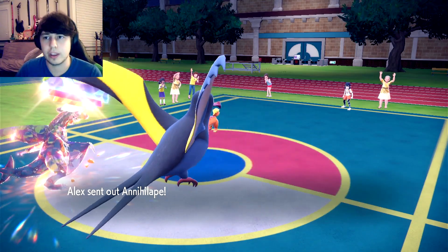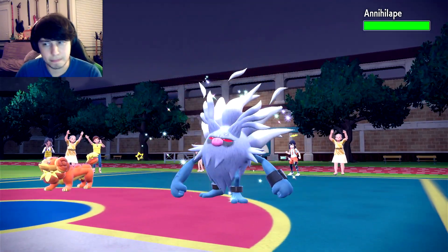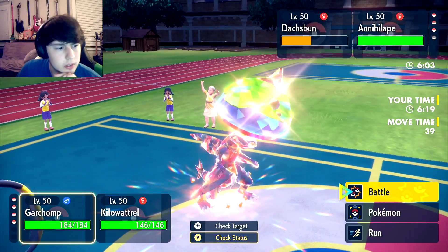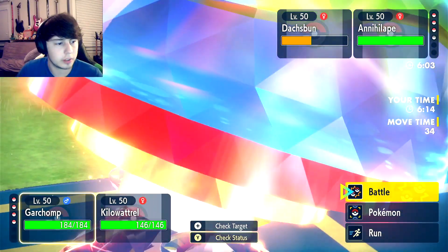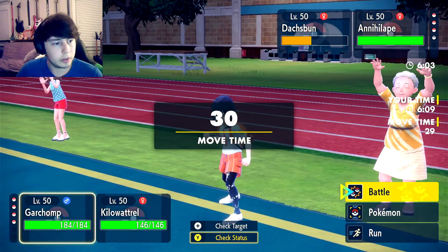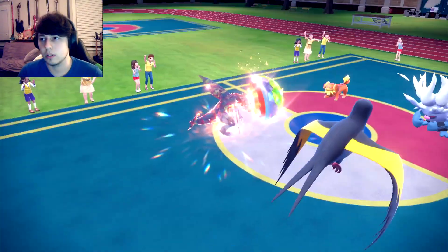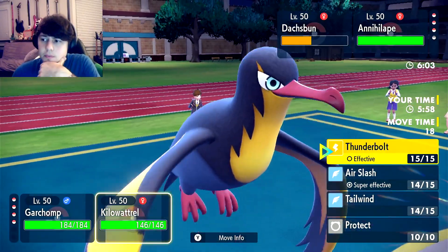It will KO the Armarouge — okay, it's Annihilape. This Thunderbolt — why is this Thunderbolt not killing? Oh, I needed to Terra Electric to get the KO with Thunderbolt. That's unfortunate. This thing's probably bulky. I'm gonna go to Amoongus. Do I just fire it off? I'm gonna kill the Doxbun, I think. We've got Gardevoir for this Annihilape, but we can also put it to sleep with Amoongus.